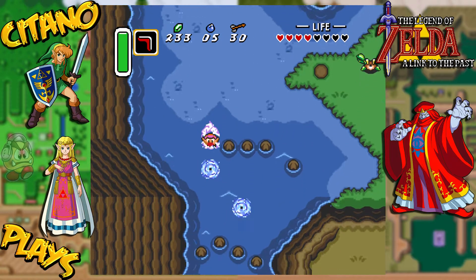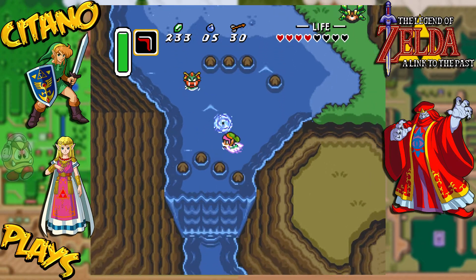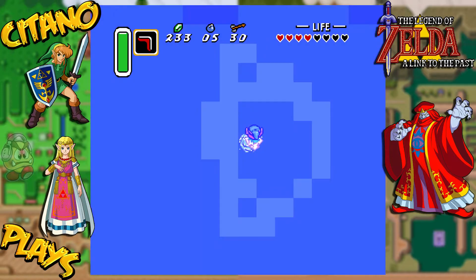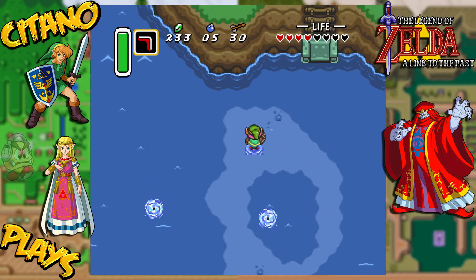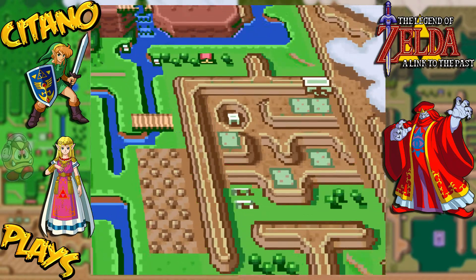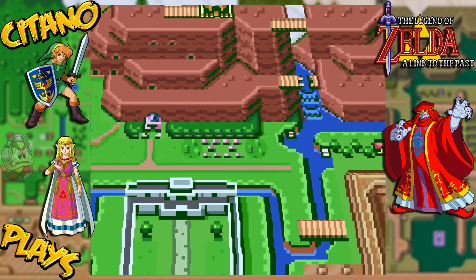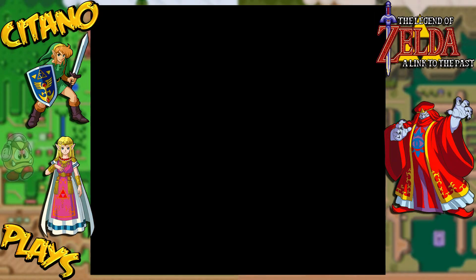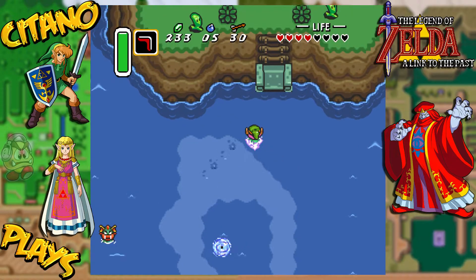Now, what about this whirlpool here? This one seems to be here forever. Go inside it — we're getting teleported. And now we're kind of far away. Check where we are — we are at Lake Hylia, the southeastern part of this place. That's kind of different; we were quite a lot of places away from this one.